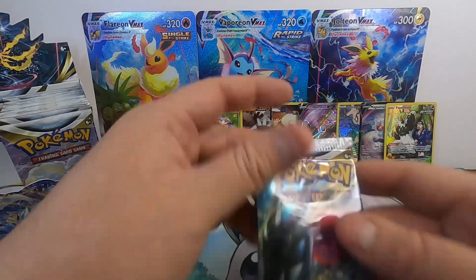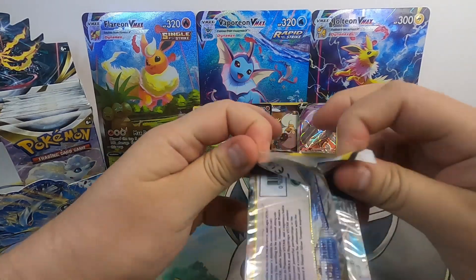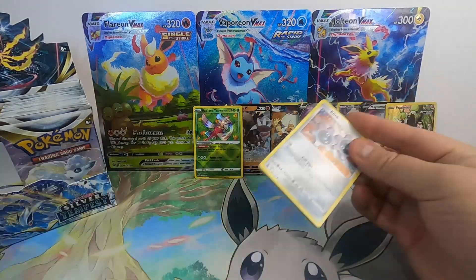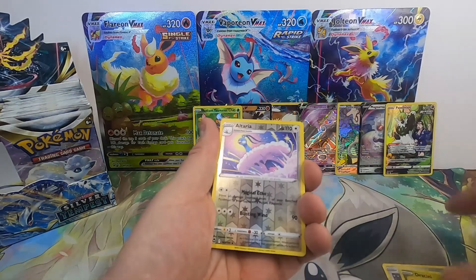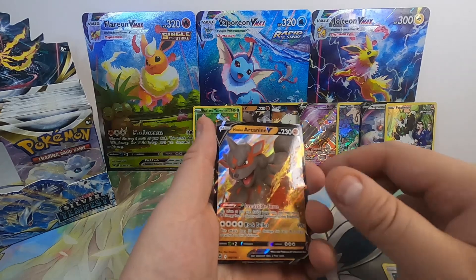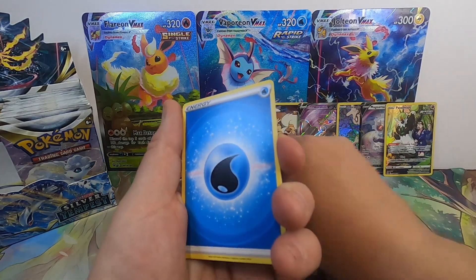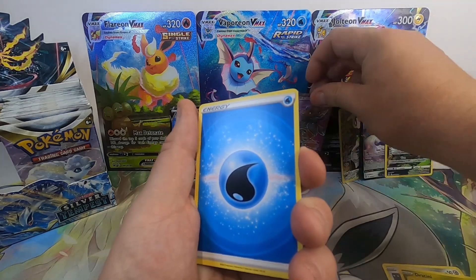Last pack of the first half here. Let's see if we can pull some magic. Clink, Dratini, Wailmer, Phoebus, Fanfy, Altaria Reverse into a Hisuian Arcanine V. There we go — pairing with our buddy there, our number one hit of the set so far right here. Very nice — got a couple Arcanines.